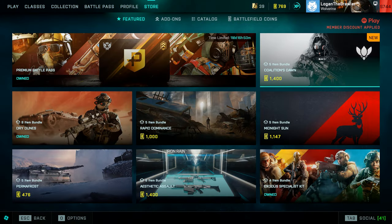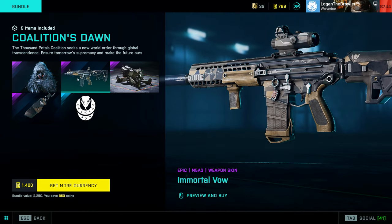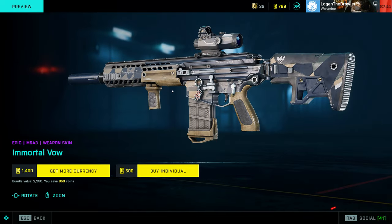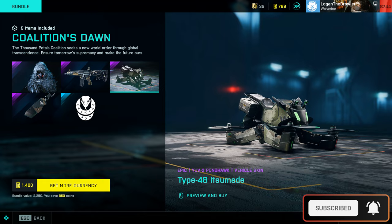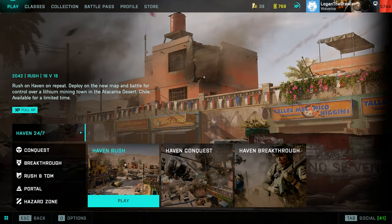Let's check out the store real quick. We got something new here: Coalitions Dawn — that's something new for Casper, looks really cool. These kind of skins I really like. The M5A3 skin looks really cool, probably gonna get that one. There's also something for the Pond Hawk.